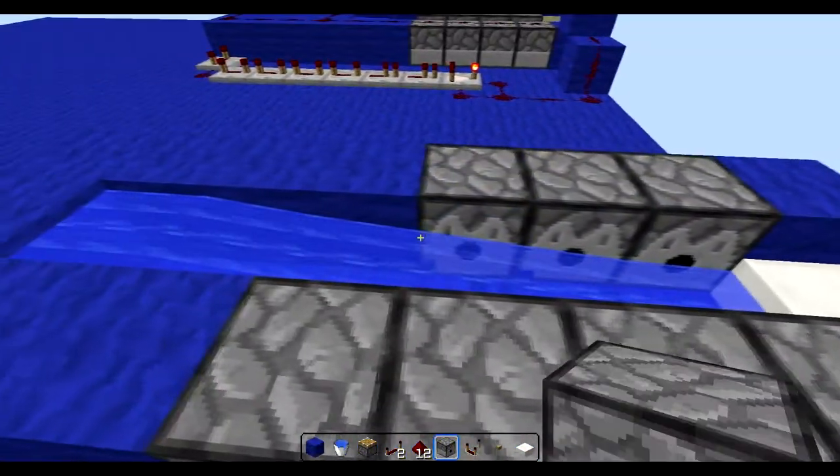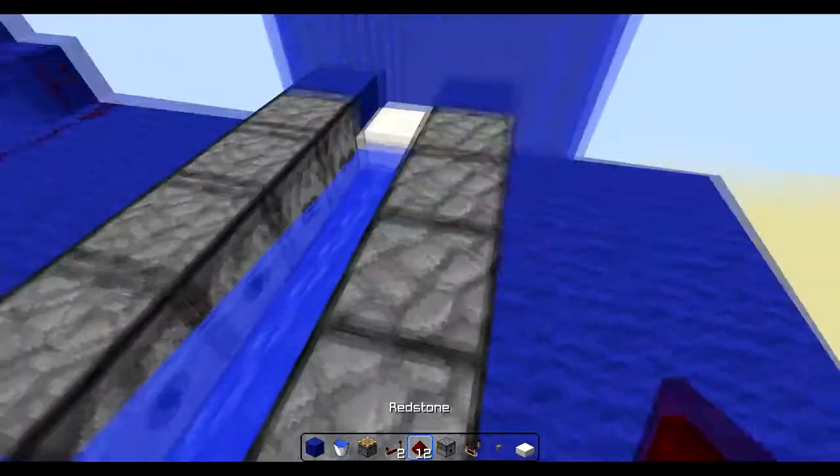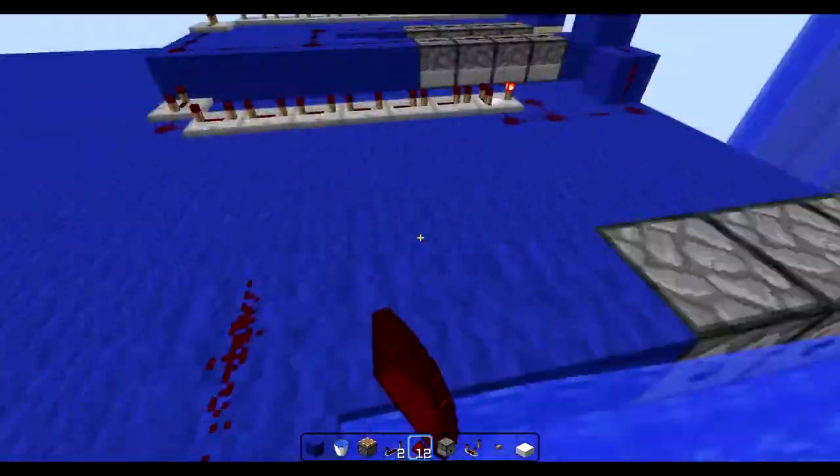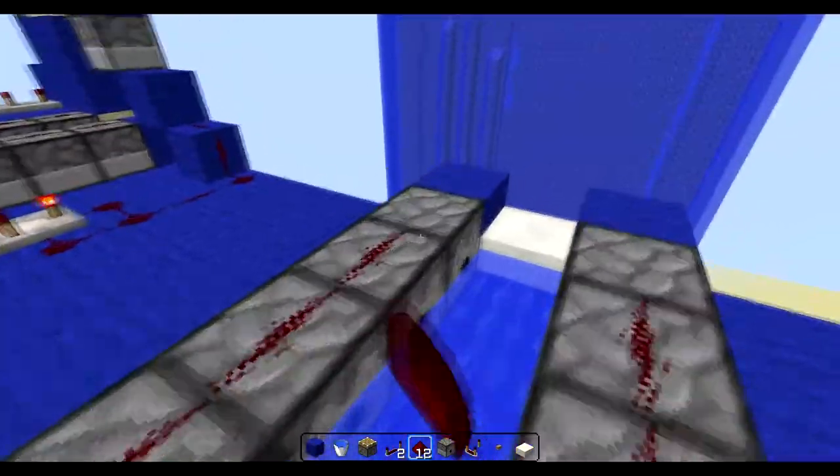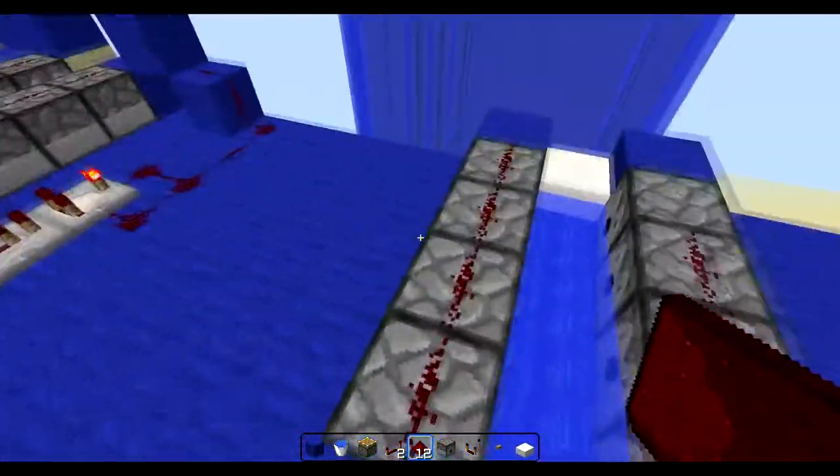You then want to put redstone up and down these dispensers in a U shape. Now you're going to want to make where the projectile dispenser will go, like so, and make sure you delete that block.